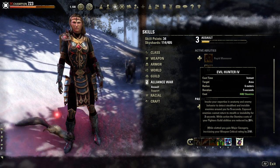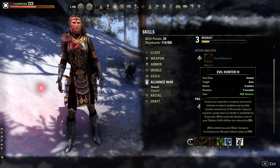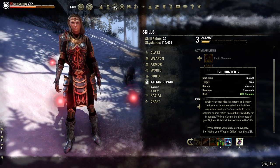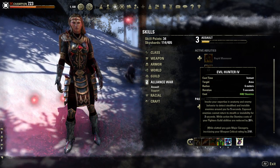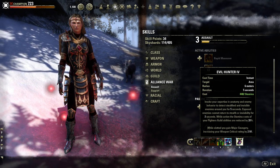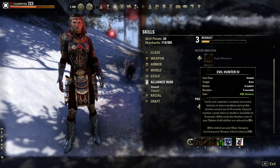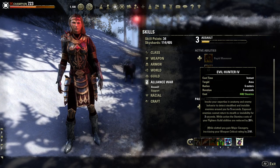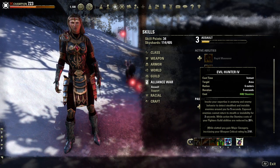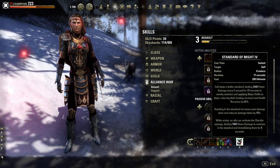Next we have Evil Hunter. I use Evil Hunter instead of Camouflage because it reduces the stamina cost of your Fighter's Guild abilities. If you decide to do that switch for yourself, you can — I just don't have a Fighter's Guild ability slotted right now, but I would use this ability to get that cheaper cost on Fighter's Guild abilities. Next up we have Standard of Might. Why are we using Standard of Might? Because it does an amazing amount of damage.